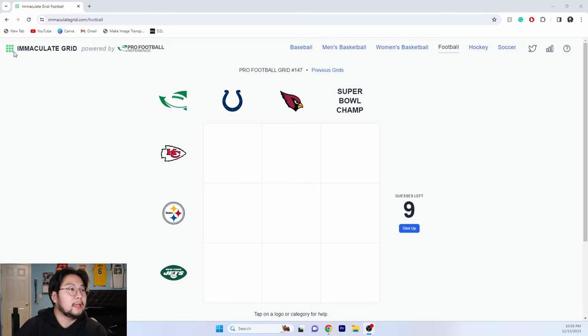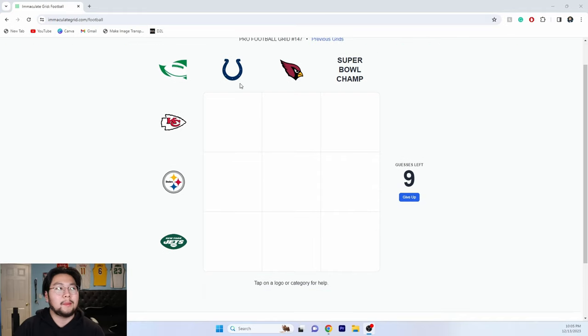So we are on Immaculate Grid, powered by Pro Football Reference. Basically, the point of this — if you guys do not know what these NFL or NBA grids are — is they give you six teams, and it's in a tic-tac-toe format. You have to match someone who played for, say, the Kansas City Chiefs and the Indianapolis Colts, same with the Colts and Steelers, Jets and Colts, and so on.